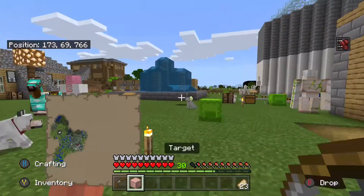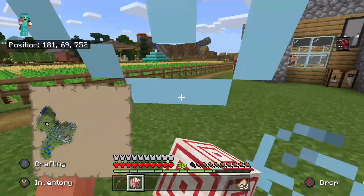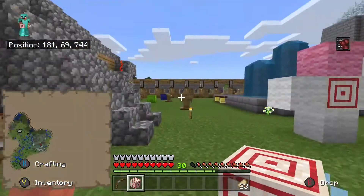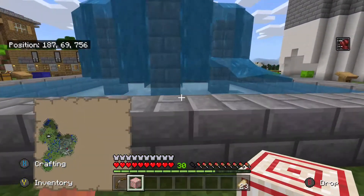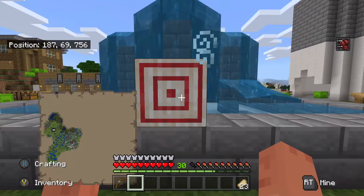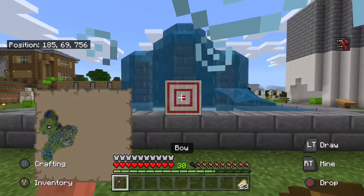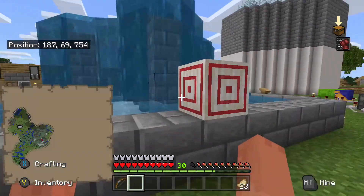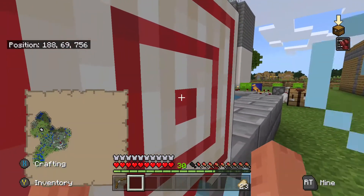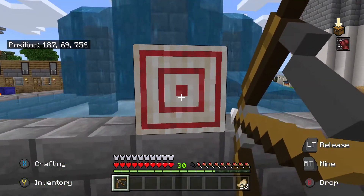What you want to do is just plunk down your target block in front of your face somewhere — like on top of a block so you can face the bullseye like that. I don't think it matters how far you go, but all you need to do is shoot an arrow onto the little two-by-two square in the middle.